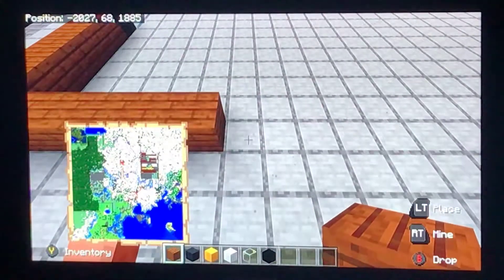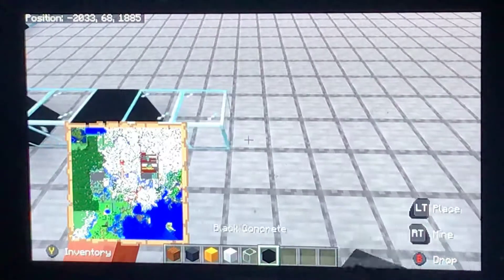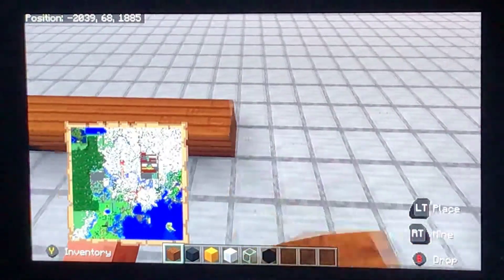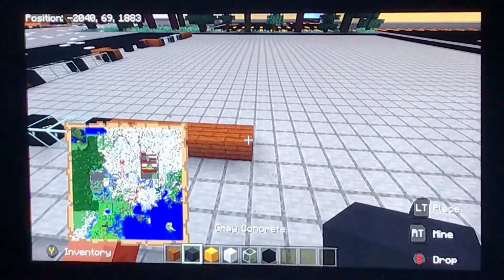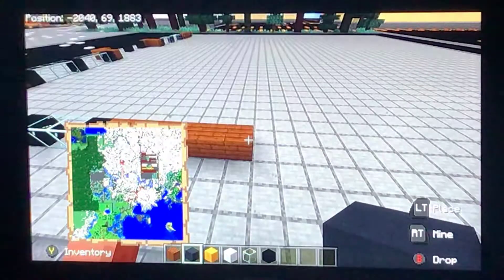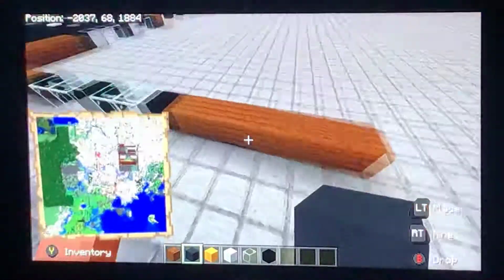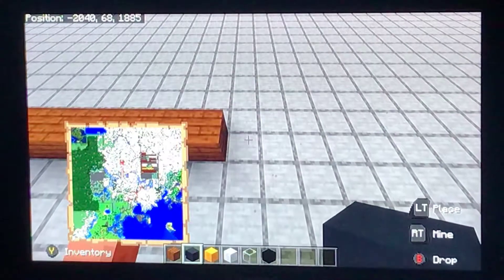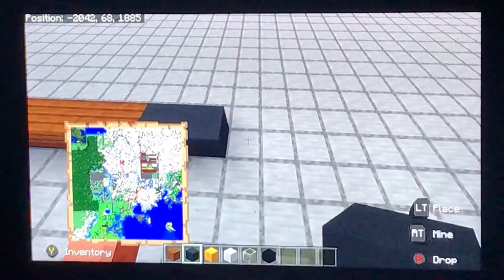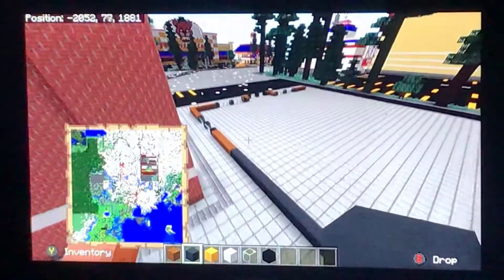So you guys kind of get the shape I'm going for. This is very hard — I should have taken a picture of it. Once you get your six spruce wood, you want to go to the right with your gray concrete — 15 blocks. One, two, three, four, five, six, seven, eight, nine, ten, eleven, twelve, thirteen, fourteen, fifteen. That should be perfect.